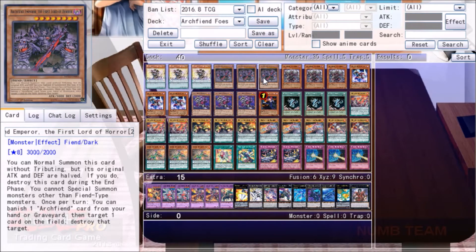He can be normal summoned without tributing, but his original attack and defense become halved, making it a 1500 attack point monster that's then destroyed during the end phase. You can't special summon monsters except fiends while this is on your side of the field, which ends up not being a problem because once per turn you can banish an Archfiend from your hand or graveyard, target a card on the field, and destroy it. So effectively, if you've got this guy out, you can repeatedly remove things from your opponent's side of the board, and it doesn't actually matter that you're not doing a lot of special summoning.